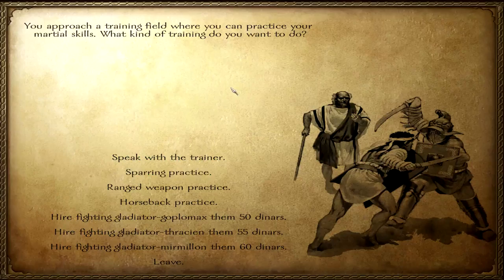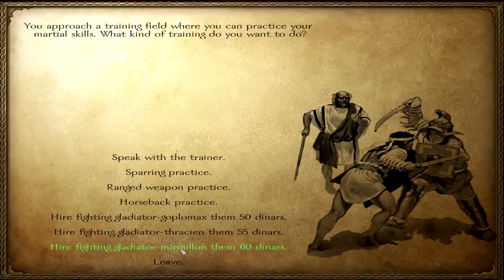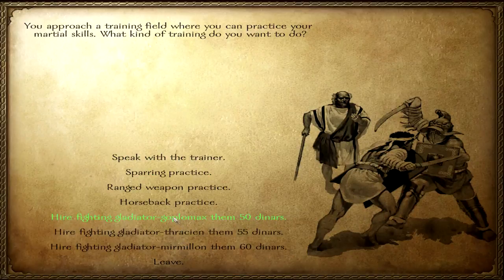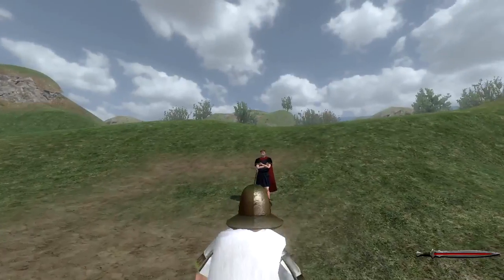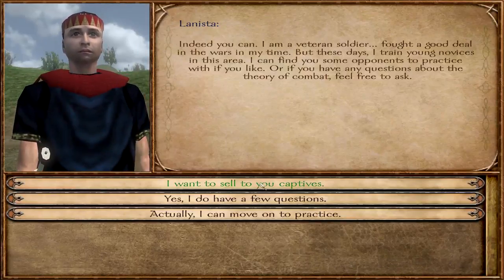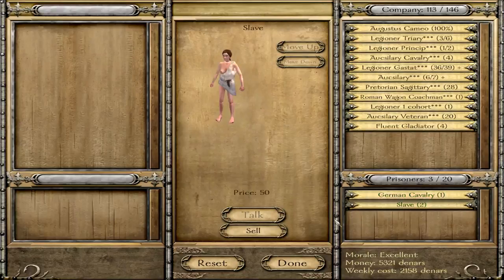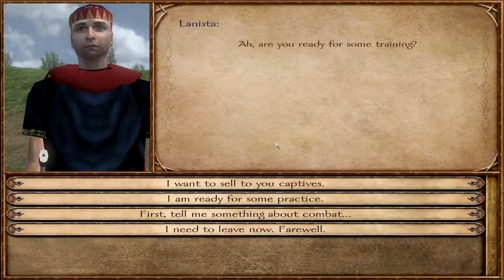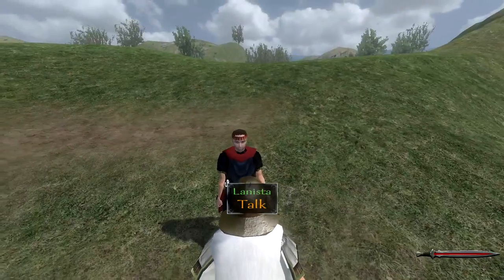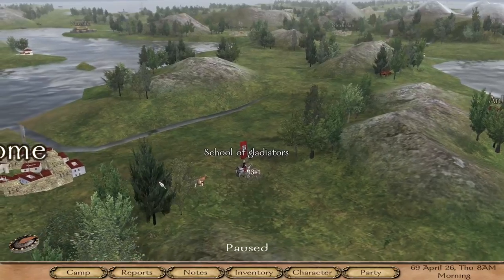Before we go there, let's see. You can hire troops here. Hello trainer, what can you do for me? I want to sell you captives. Oh look at that — better prices for your slaves. Don't expect them to give you a better price for your true units, but your slaves, by all means. I always keep forgetting that. Farewell, have fun with your slaves — they are probably going to be trained into gladiators. Let's go to Rome!